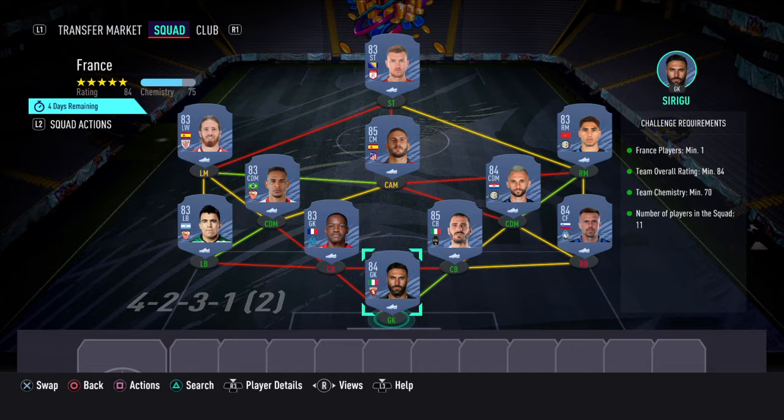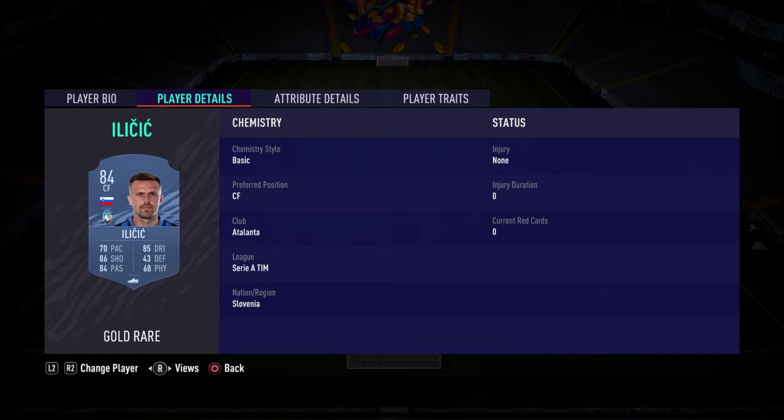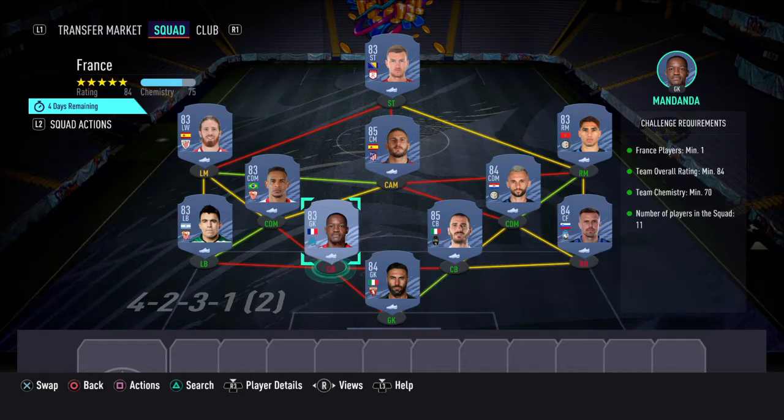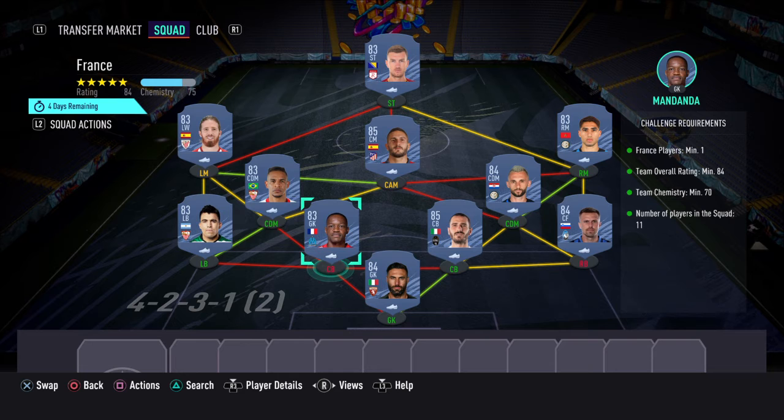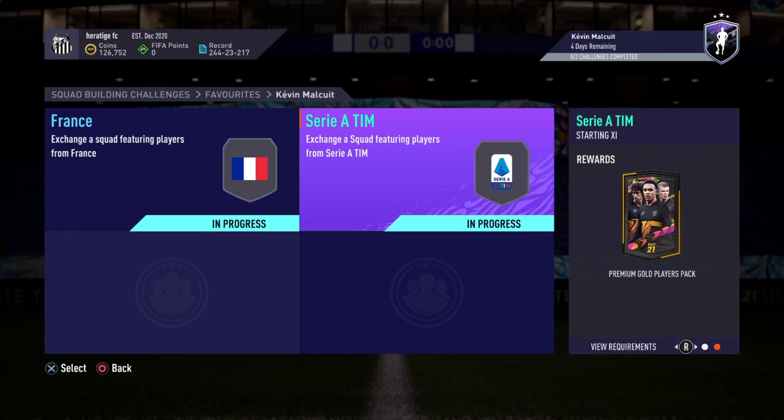The SBC as a whole costs around 270k, but there are two different parts. This first part costs 90k. Going through the names: we've got Sirigo in goal, right back we've got Ilicic, two centre backs we've got Bonucci and Mandanda as our French player — as you do need one French player — left back we've got Hakuna, our two CDMs we've got Brozovic and Fernando, right mid we've got Hakimi, left mid we've got Munayin, CAM we've got Koke, and then striker we've got Dzeko. That costs 90k.